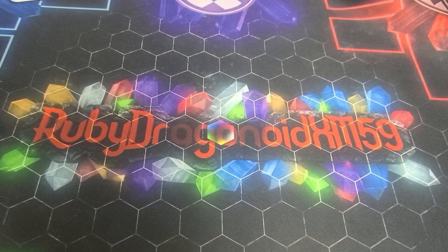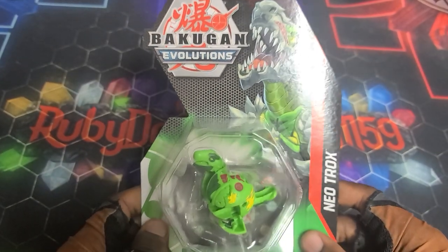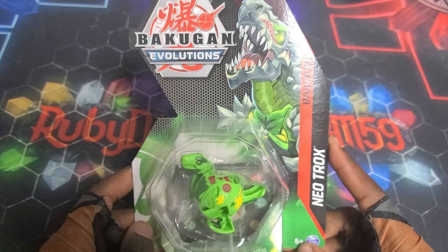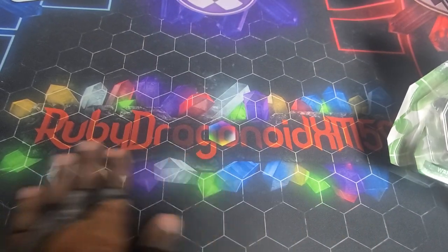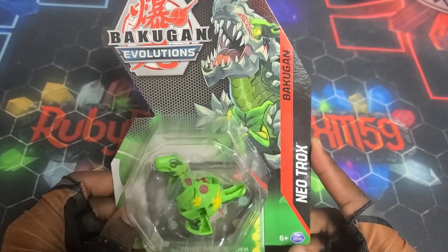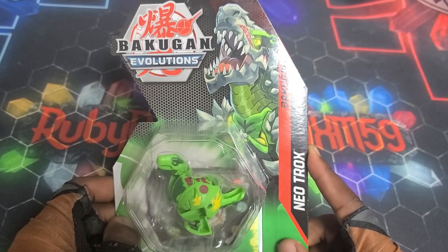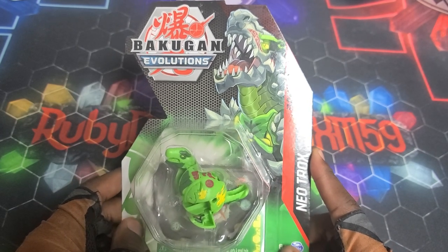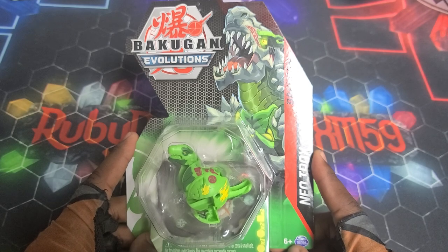Yo, what is going on guys, your boy Kimbo here and it's time for an epic Bakugan Evolutions unboxing. I am chilling at Ruby Drago's place, so that's why you're seeing the mat and everything. Go show him some love, y'all — you know Ruby Dragonoid, that's a channel, go look him up, show him some love, tell him I sent you. You can put hashtag slap and tickle in his videos. Do it for real — get this man to 700.